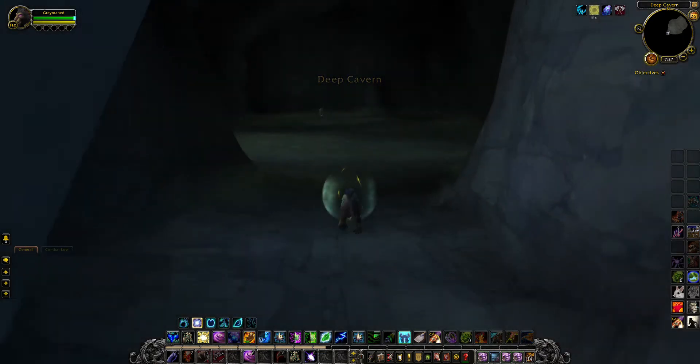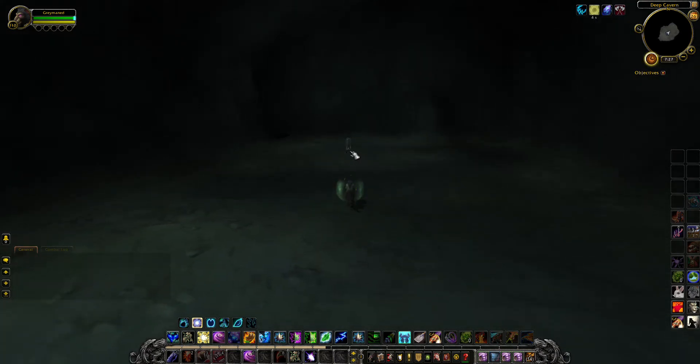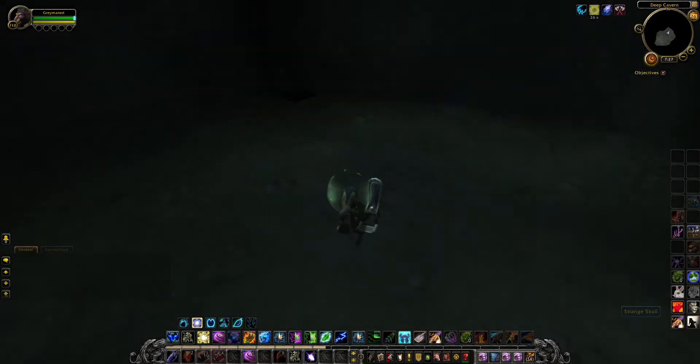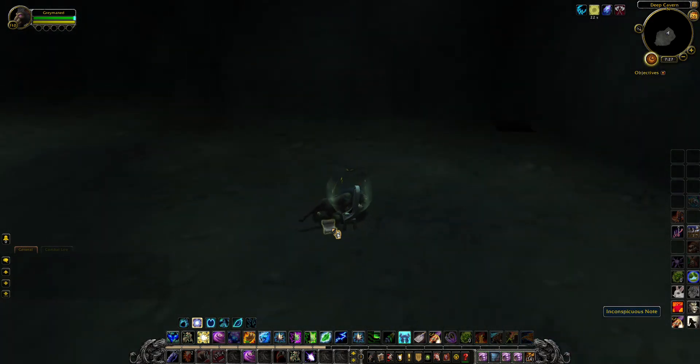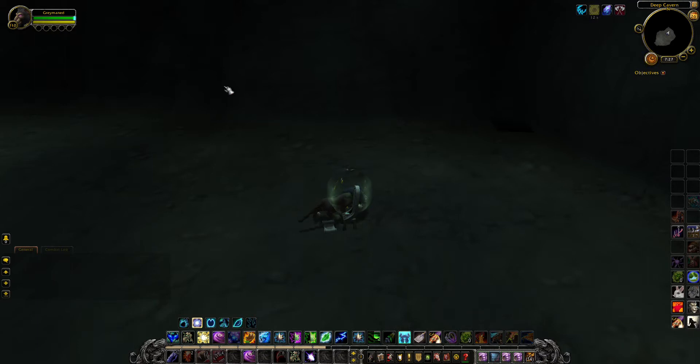So here we are, deep cavern. There's a cute little plaque here. Click on that — and there's the scroll. 'Where the shaded delegate may appear.' I already know what it is because I have a friend who's done this as I said before.